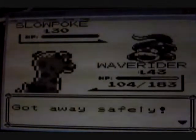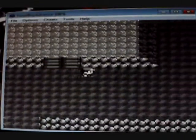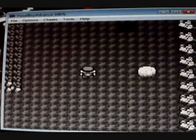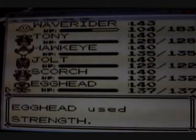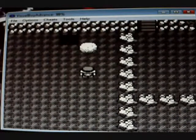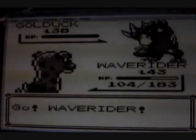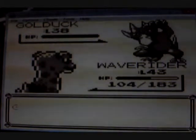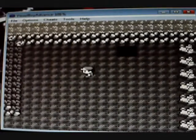Wild Smokescreen! What you need to do is drop these boulders down the holes. Golduck — the evolved form of Psyduck, which I don't think we've seen a Psyduck yet. Anyway, you drop the boulders down the holes to — dang it!